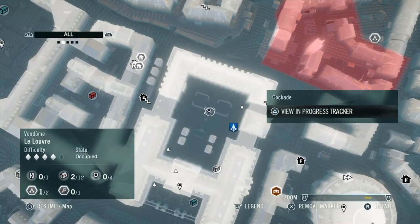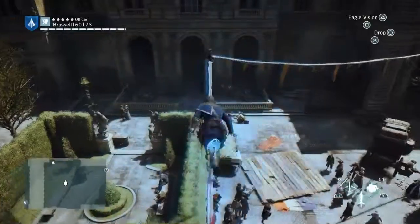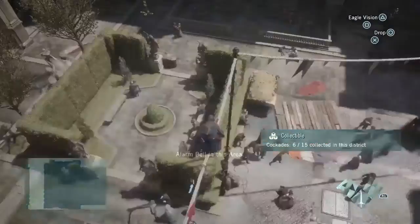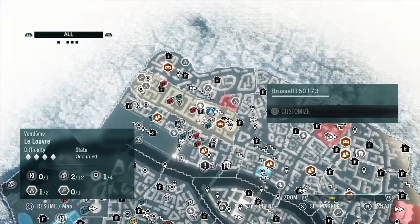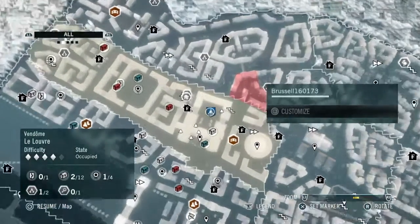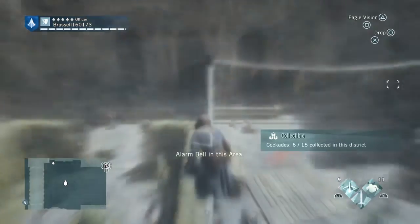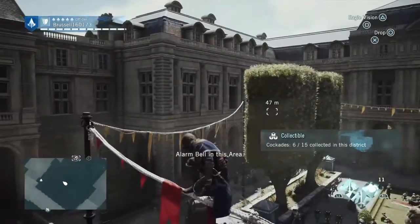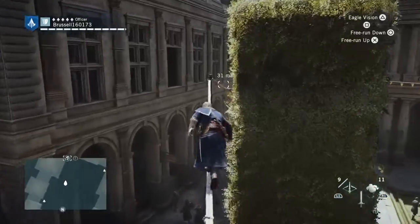The next one is a cockade and it's across some ropes — very simple to find, just across those ropes there. Stay on the ropes as we go to the next one, which is a chest. It is a chest, however the chest is over here.